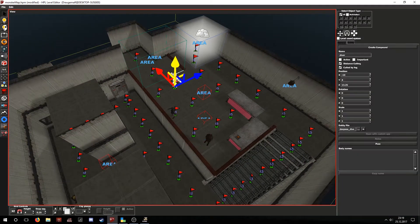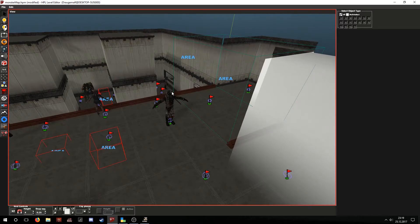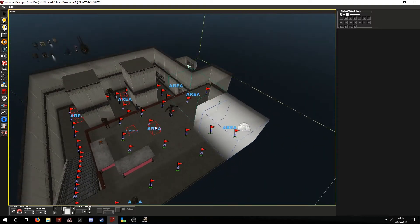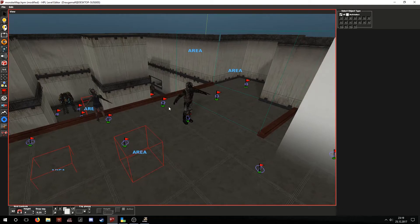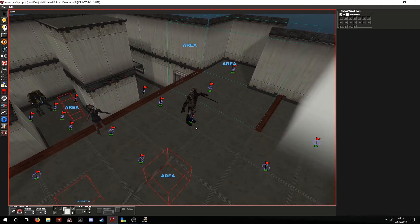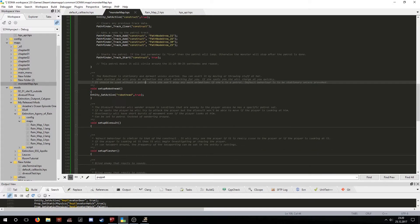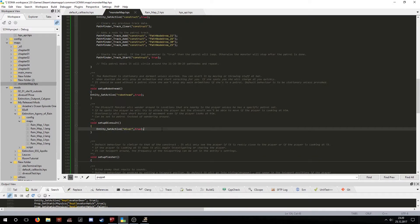Now let's take a look at the dive suit. Just like the robot head, the dive suit can simply be activated and handle its own AI by itself. If it is not set to patrol, it will simply wander around the path nodes it can access and look for the player — and if it sees the player, it will attack. Otherwise you can set it to patrol and it will act normally, but it will not wander where you don't want it to go. You only have to activate it via script with EntitySetActive true.